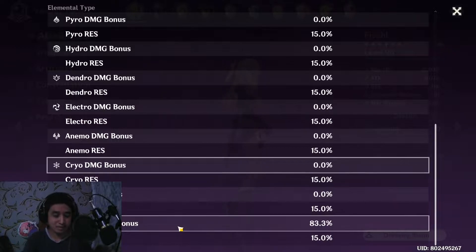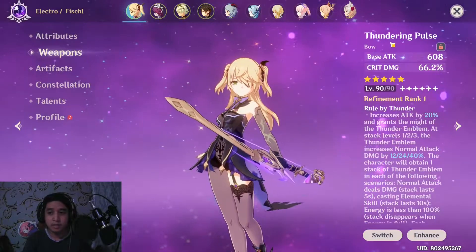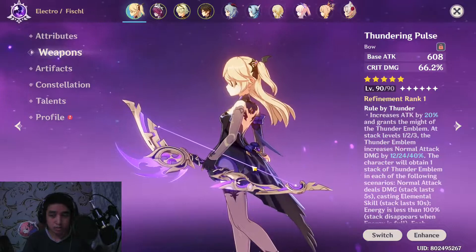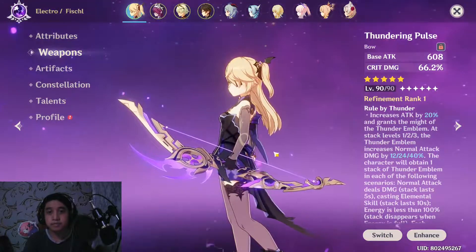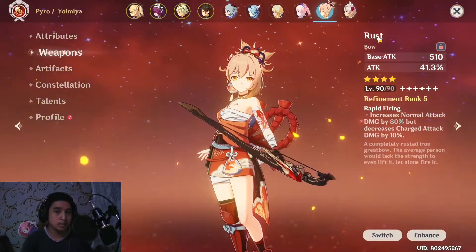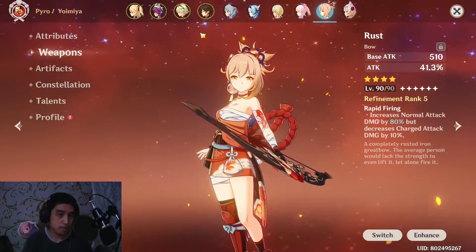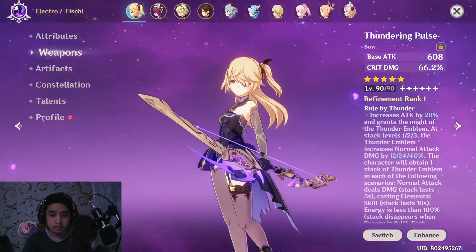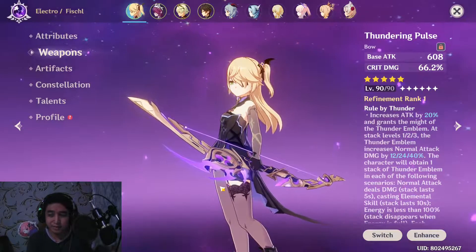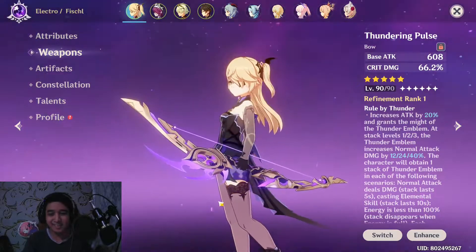I'm running Thundering Pulse — yeah, this is my five-star weapon I'm using. I'm still using the other bow and just exchanging them if I want to use Yoimiya as main DPS. I rolled for Thundering Pulse because I just wanted to equip it for my Fischl — it's aesthetically pretty good on her.